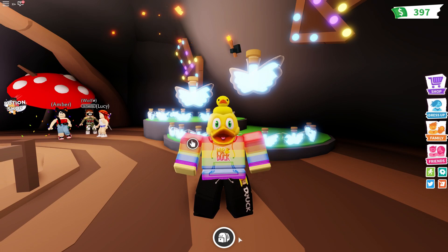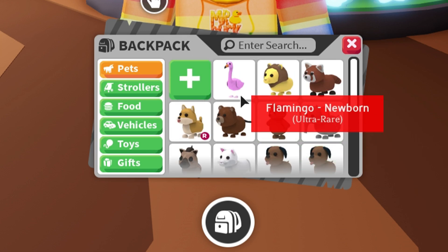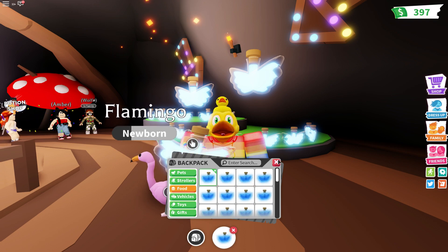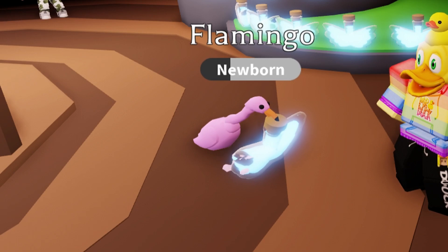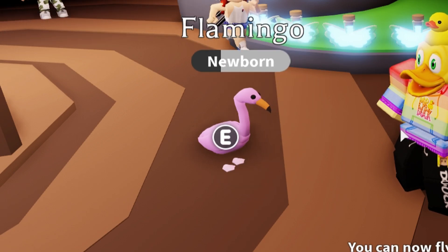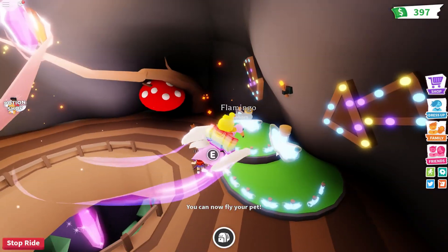So let me explain what this potion does. First of all, we pick a pet from our inventory. I'm gonna go with my flamingo, why not? So basically, you just give the pet one of these potions, like so. And that will allow it to fly, and you can ride on your pet. So my flamingo is drinking it right now, as you can tell. And now, you can fly on this flamingo! It's amazing!